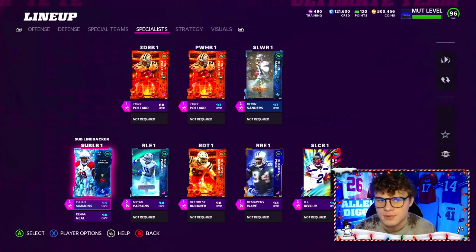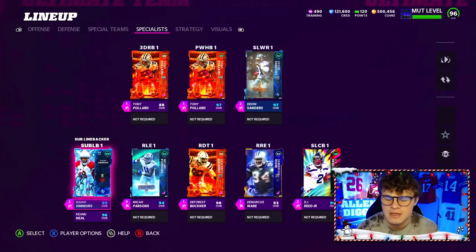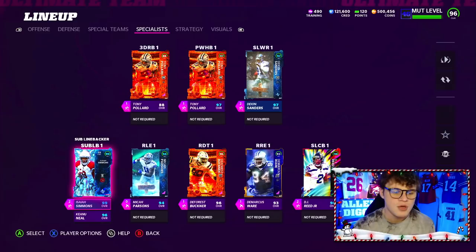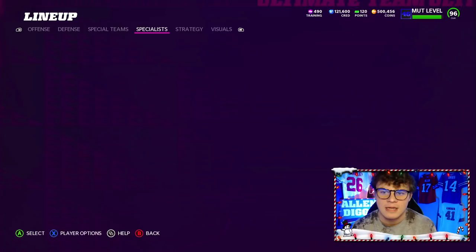You can tuck as many fillers as you want — I think you can get up to three or four fillers in the specialist tab. I have Isaiah Simmons back there, not anywhere in my normal lineup. For those new to themed teams, you can do that just to make sure you're getting all your chems. You can put abilities on him too. But you can see the little red X through the Cardinals logo — his team chems aren't going to contribute at all. So if you're thinking you can get extra Cowboys or Niners players back there, you're wrong — they have to be in your starting lineup.